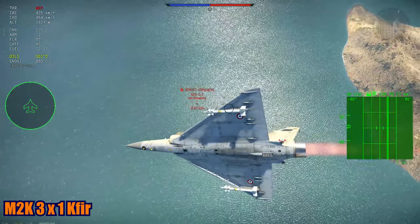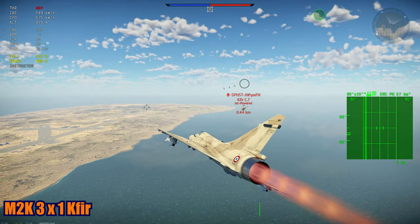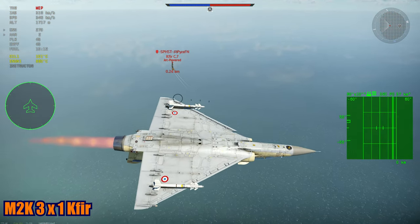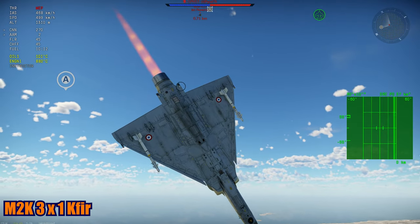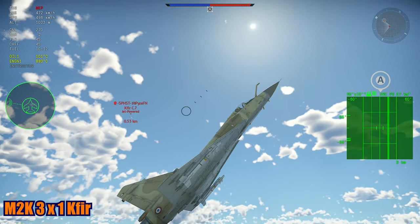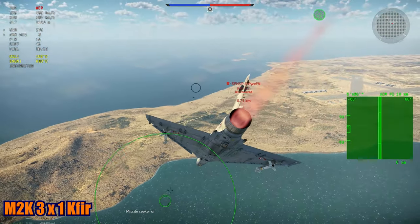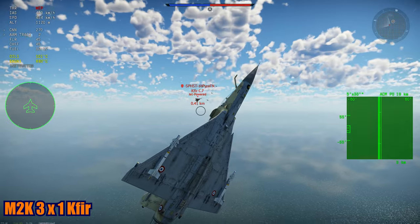Now we have missiles. We also have a gentleman's agreement to not go for the head-on, because that's just luck. As you can see I'm controlling the fight again. I see that if I go for it I will overshoot, so I make him lose more energy so he can't put his nose on me. Just try to draw a line behind the enemy, staying perpendicular to the enemy's aircraft path — you'll be relatively safe.